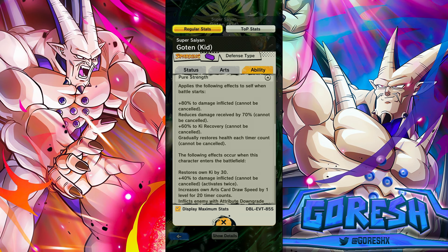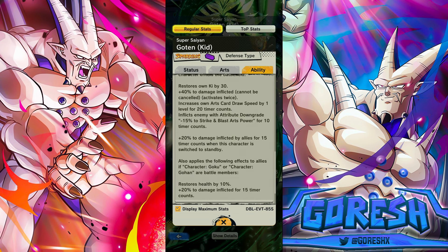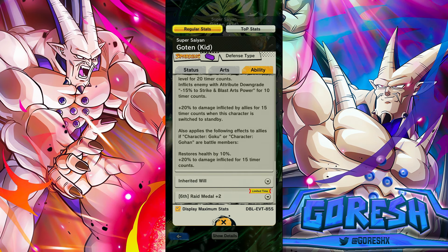The unique ability: 80% damage, 70% reduce damage received, 60% ki recovery, and gradually healing. No card draw speed. Following effects occur when entering the battlefield: 30% ki, 40% damage, activates twice. So you want to leave with this character and you can get up to 160% if you have both of those active. Card draw speed for 20 counts, inflicts enemy with downgrade minus 15% to strike and blast power for 10 counts, and 20% to damage inflicted by allies for 15 counts when this character switches.